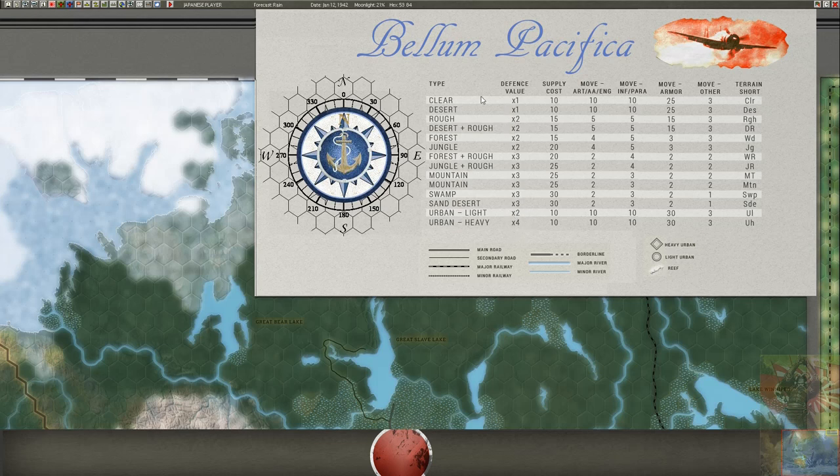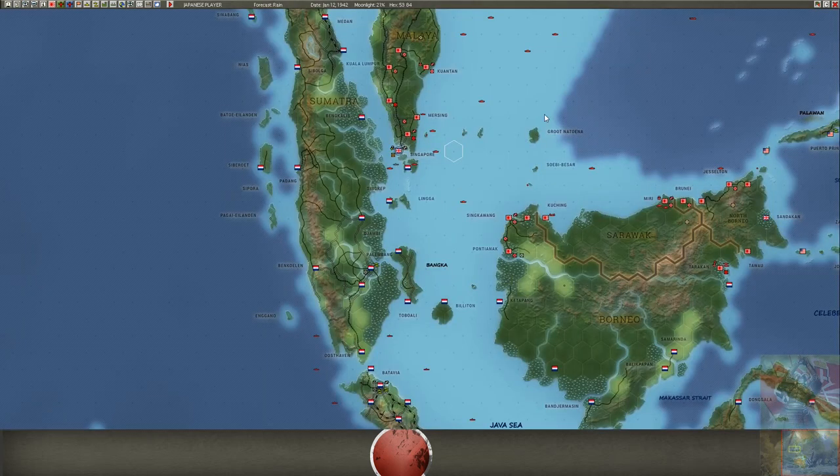If you defend something, your combat values will be doubled. Heavy urban — like Los Angeles — gives four times the defense bonus. Most terrain is clear which is nothing, rough is already twice, and mountains are normally triple. So you must keep this in your calculations.